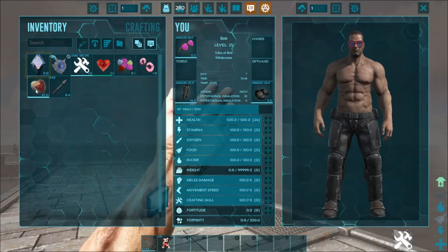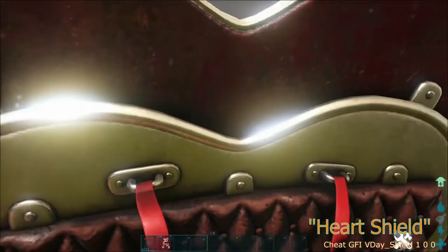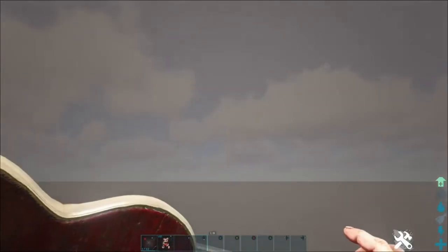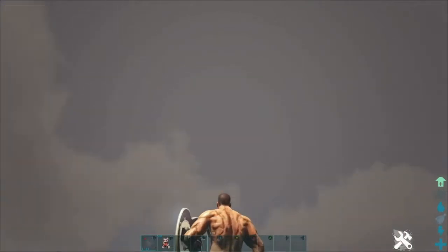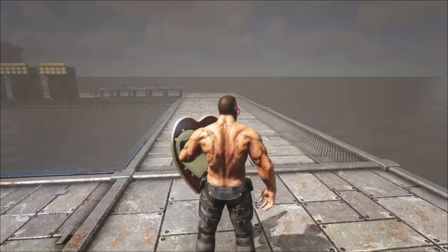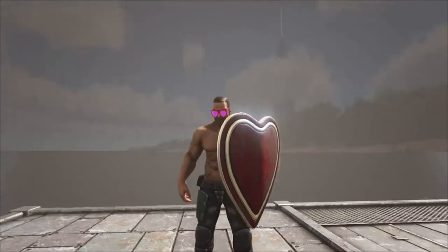And then lastly we got the Heart Shield. On the back it's got a design, it even looks pretty nice - it's got padding. If we swap over to third person you get a pretty good view of what the back looks like. It's got even a metal heart there. And if we swap over to orbital cam and go around - yeah, just a heart shield.